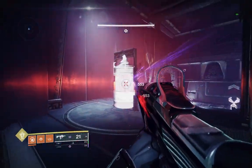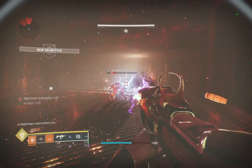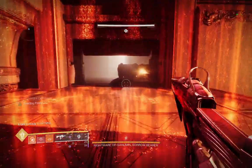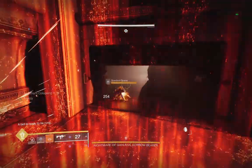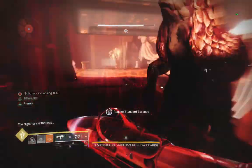In the first encounter, you must head into the nether and search the side rooms for scions called standard bearers. You can tell where they are because the other two side rooms will have no enemies in them. When killed, these scions drop a flag which gives you the standard essence buff, with the name of the room it was collected in.